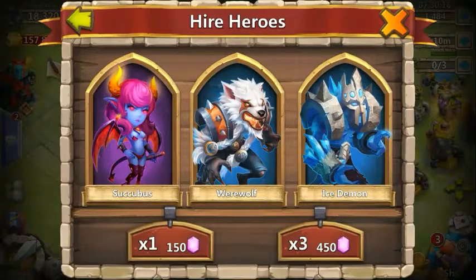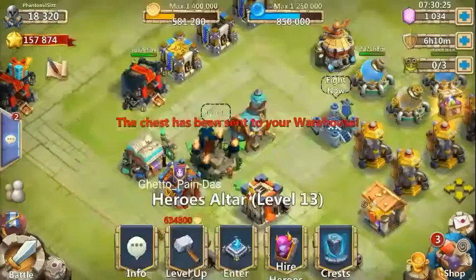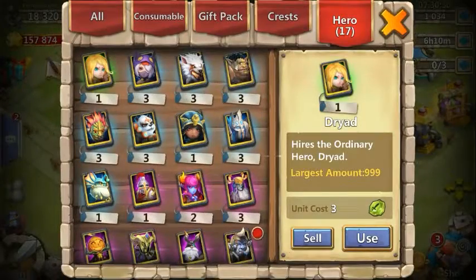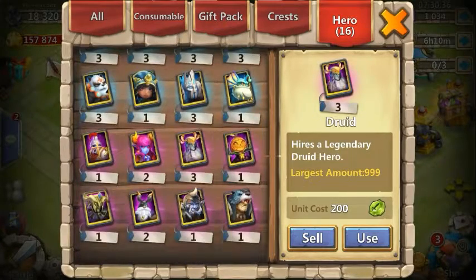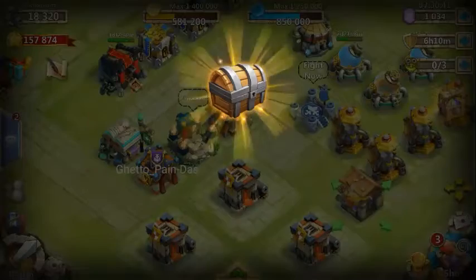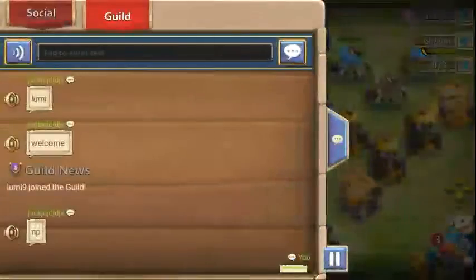Oh, Succubus. Alright, one last 450 and then we'll be done. Nothing major. That's fine. Guys, that's crazy though — we just won two beast tamers. So we got two beast tamers, a Succubus, a Druid, and an Orcs Bane from Uncover the Treasure. Not bad, not bad at all. Definitely could have been better heroes on the quality side, but that's fine.